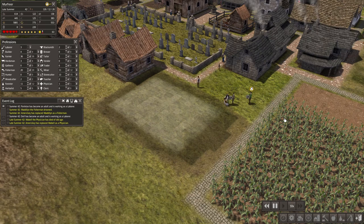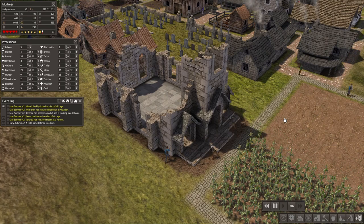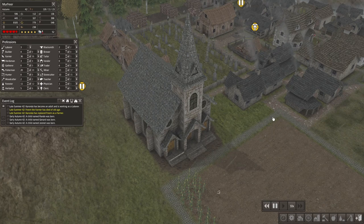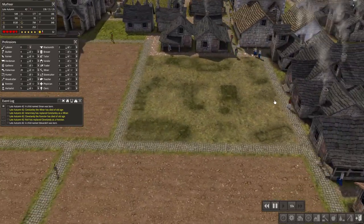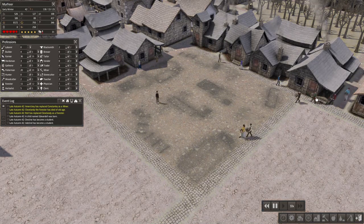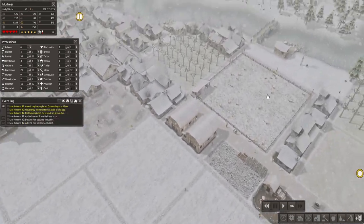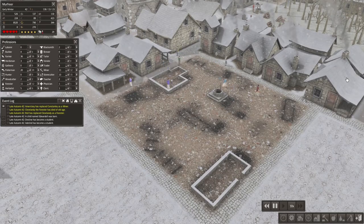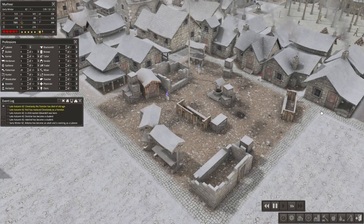I finally decided to build a church because I want the citizens to be happier — adding a church should make them more content. I also continued building the market, which has been long overdue. It needs loads of vendors, and I struggled to assign laborers because I can't keep up with the mortality rate being so high.